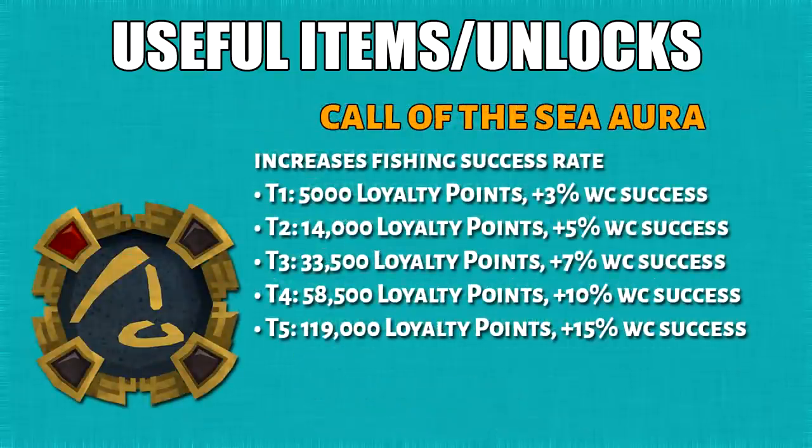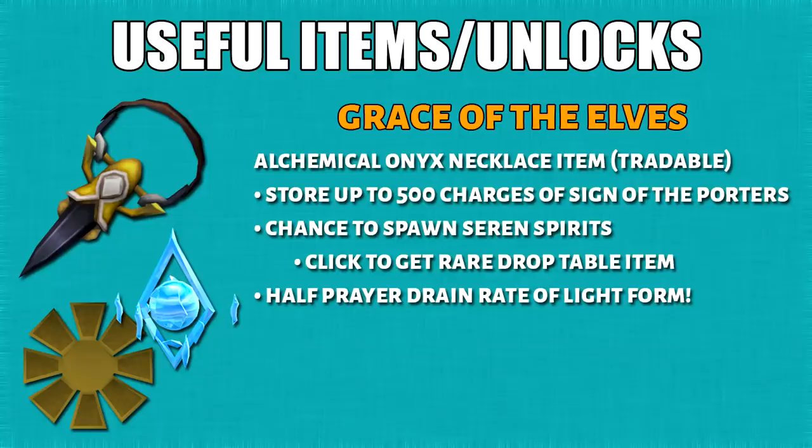The call of the sea aura will increase your fishing success even further. Last but not least, we have the Grace of the Elves. It has a couple of effects: first, you can store 500 charges worth of the sign of the porters; second, there's a chance to spawn a Seren spirit which you can click for a rare drop table item; and finally, it halves the drain rate of the light form prayer.